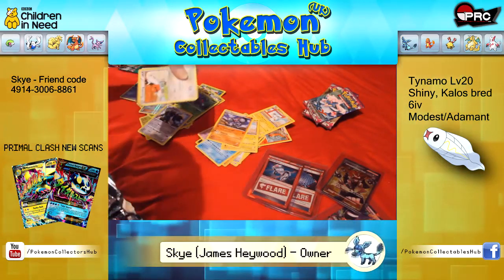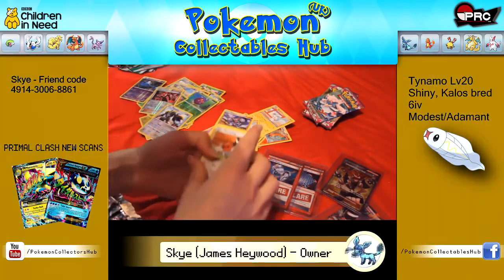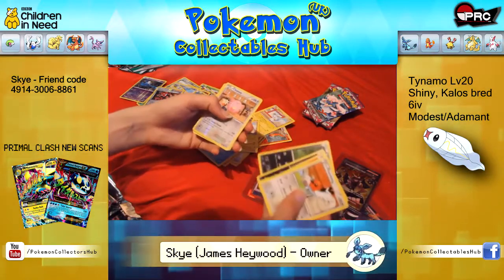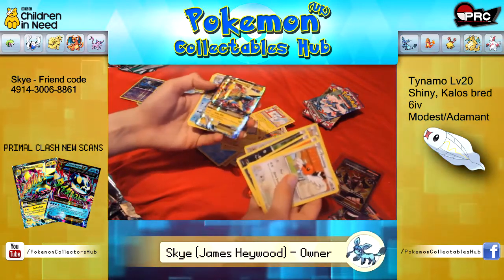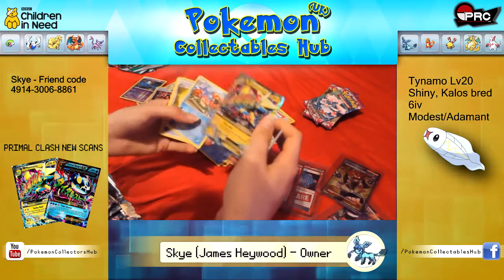I don't understand how much I've wanted that card since I saw it, like with the other secret rares. Fletchling, Finian, Litleo, Macro, Puchena, Chansey. There's the Mega Manetric — normal, not secret rare. That'll be for sale as well.